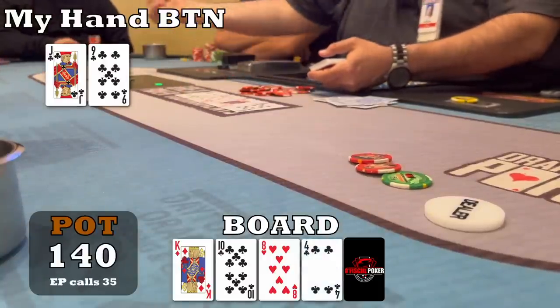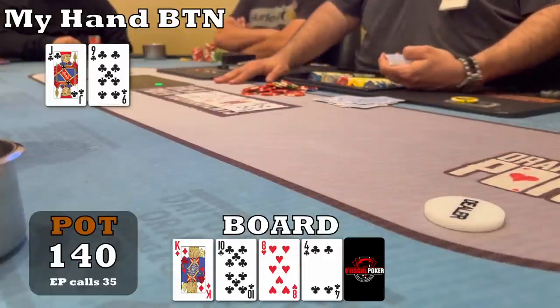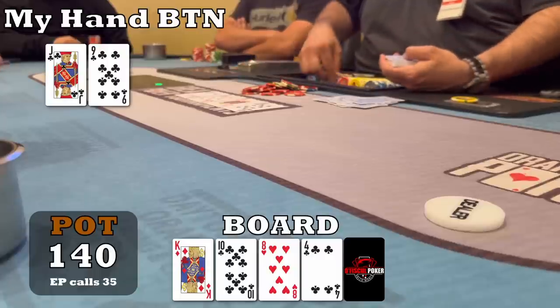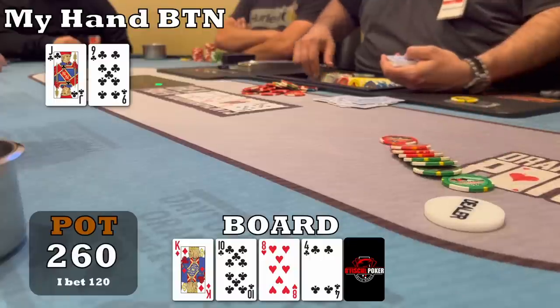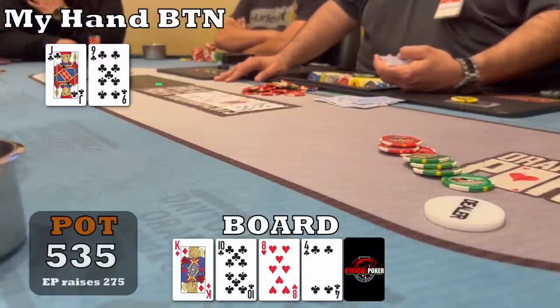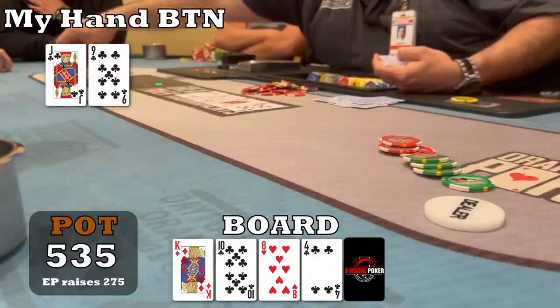The turn card is the four of clubs — a very good card for me. This is definitely a spot where I continue betting. I can get a hand like ace-ten, maybe queen-jack, and some of the weakest kings in range to fold, and if not I have a ton of equity going into the river. So I'm going to size up here, try to maximize some equity. Maybe the weakest kings will fold to a $120 bet, but my opponent does not fold.